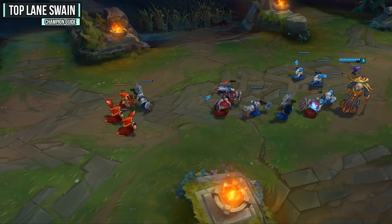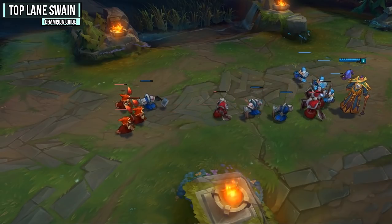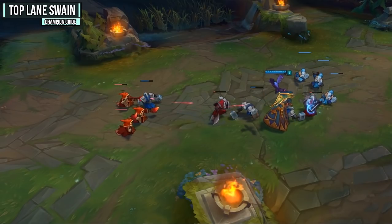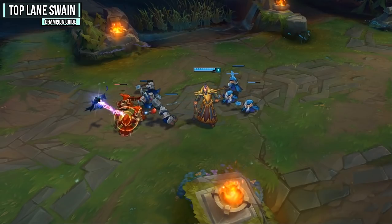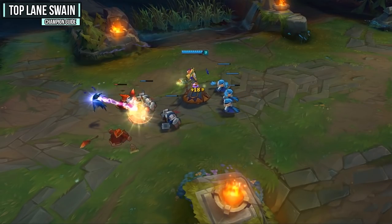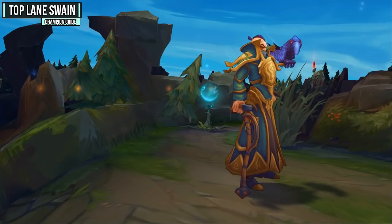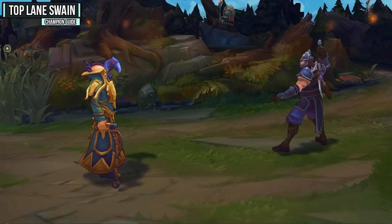Now let's look at the abilities, starting with your passive, Carrion Renewal. Every time you get a last hit, you glow blue for a second, which signifies that you get a little bit of mana back. Even though you're a mana-hungry champion, as long as you're properly getting last hits you should have at least somewhat of a mana pool. If you get an enemy champion takedown, you then get an additional 9% mana, which is great in team fights.